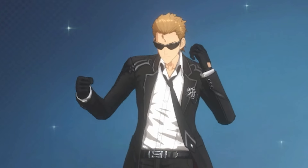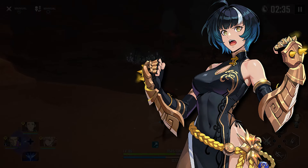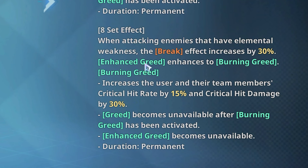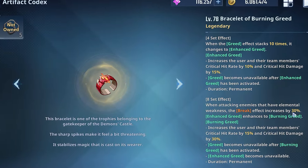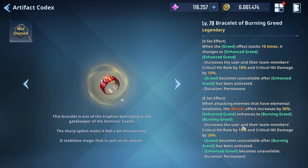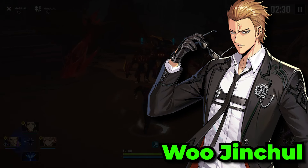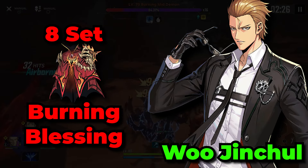Wu Jinchul recently received quite a few buffs and is actually a lot better now. Just like Seo Jiwoo and Emma Laurent, the Burning Greed gear set will be the best one for him, as his whole kit works around spamming a lot of skills and doing a lot of break damage, so you might as well utilize the extra break effectiveness, as well as the ability to increase your whole team's crit stats. But of course, you can also run him as a main DPS with Burning Curse, or run Burning Blessing to increase your team's damage.